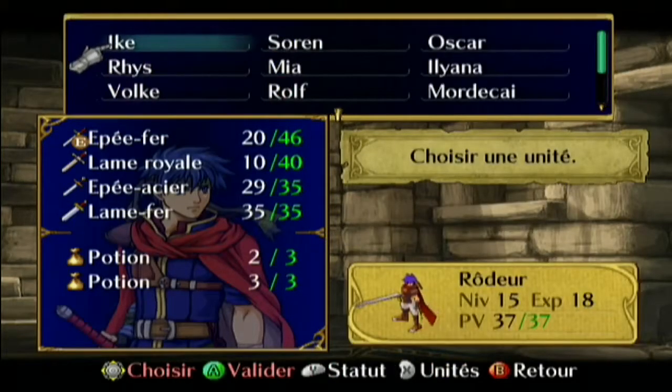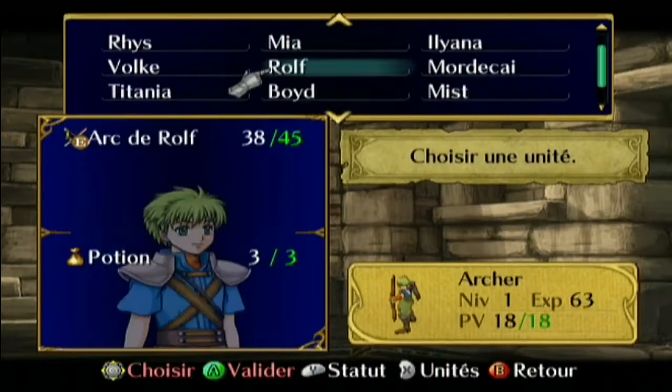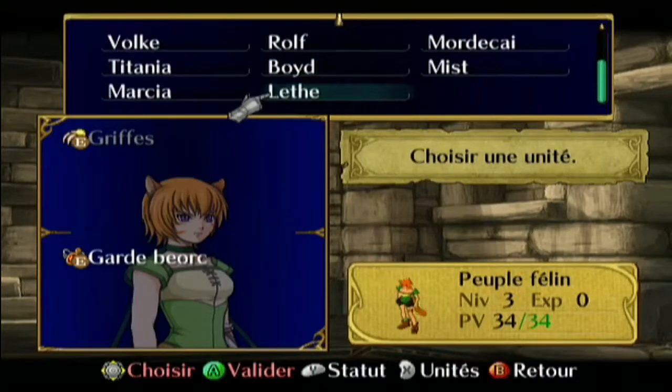Dans Fire Emblem Radiance Dawn, on peut donner un coup de poing — c'est incroyable. Mais c'est que les Laguzes. Les Laguzes, c'est une très grande nouveauté dans ce Fire Emblem, le premier Fire Emblem à instaurer ça.